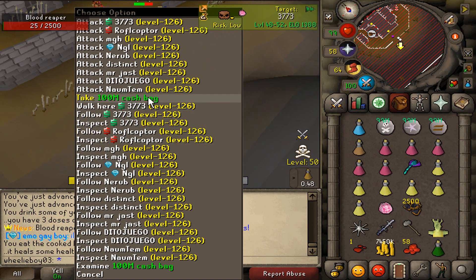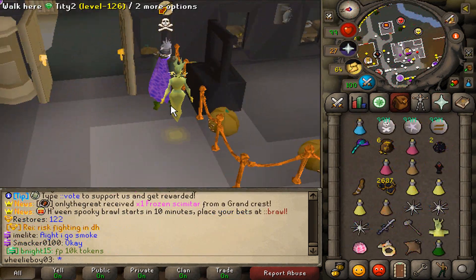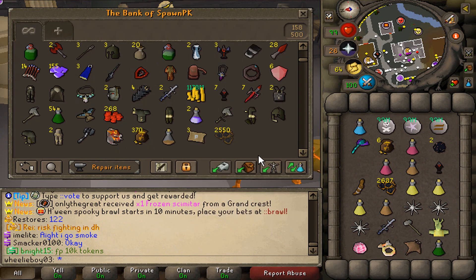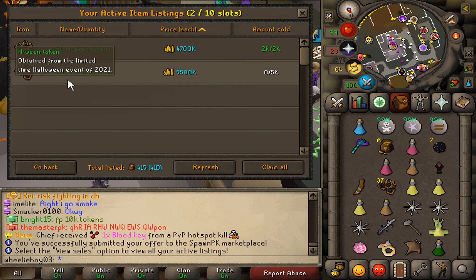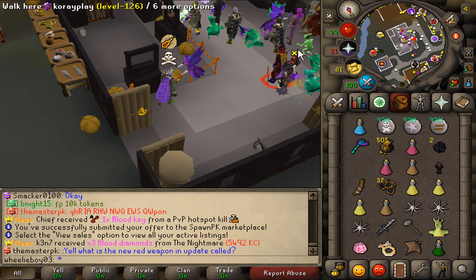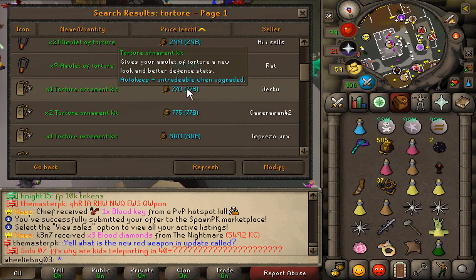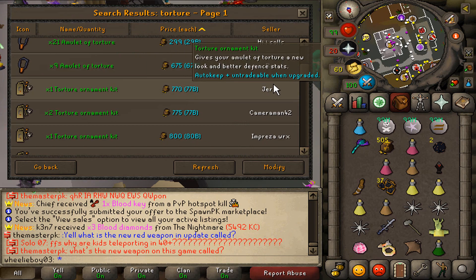Apparently the Halloween event ends today, so I'm going to dump these every time I get them. The 2K from yesterday sold, so I'll take that. We have another 28 bill worth in the TP. How much is torture ornament kit? It's 77 bill — that's probably a good goal to aim for. I kind of want Yoshi though. I haven't decided yet.